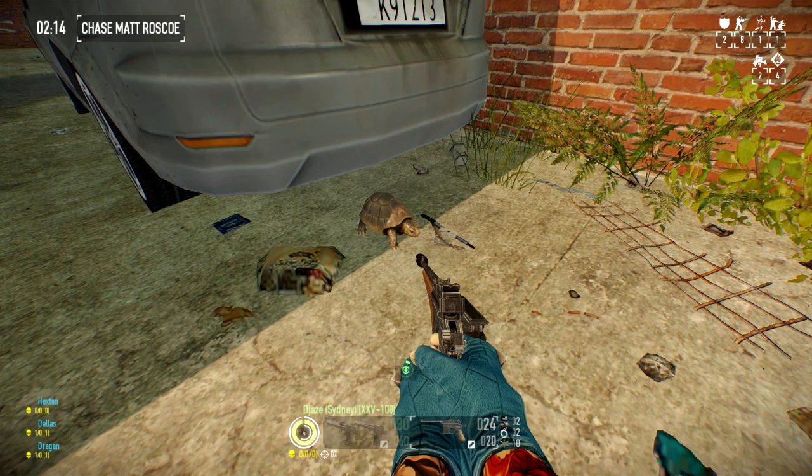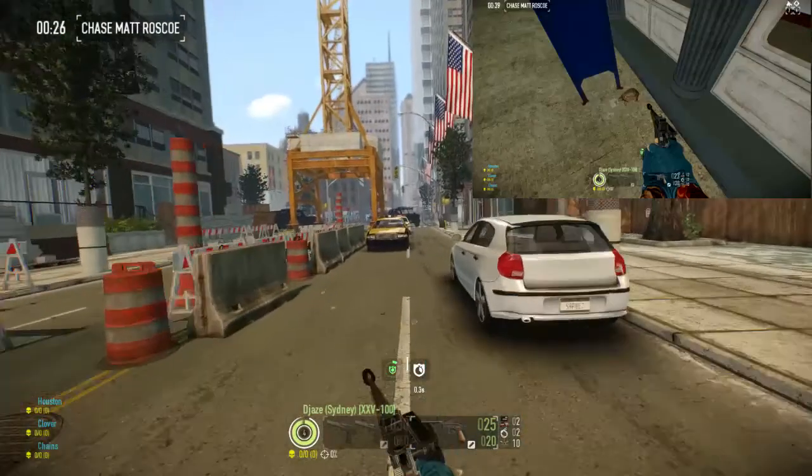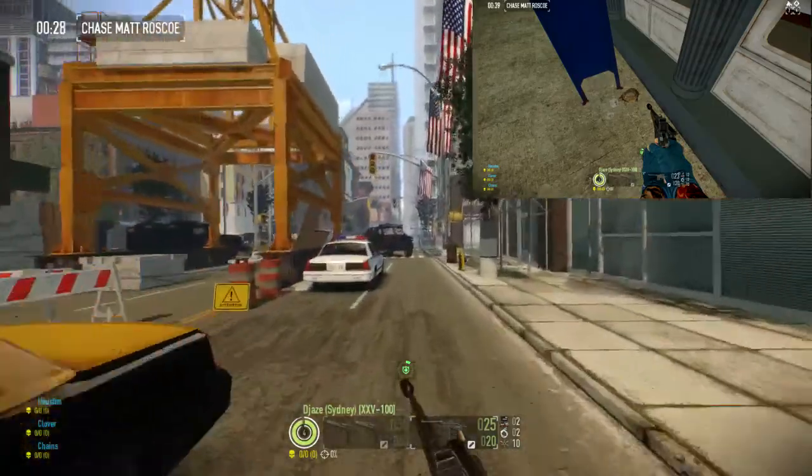Hello everybody, my name is Jason. Today I'm going to show you how to get the 'Not So Fast' trophy for Payday 2 on Heat Street. All you have to do is find the hidden turtle. There are four possible spawns and it spawns on any difficulty.